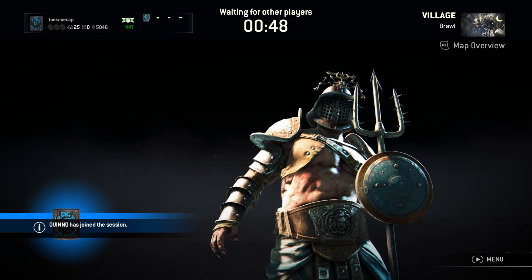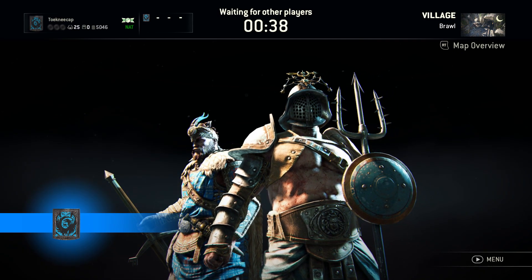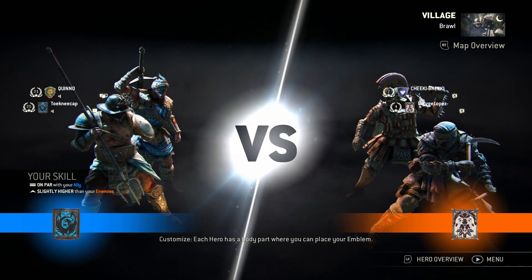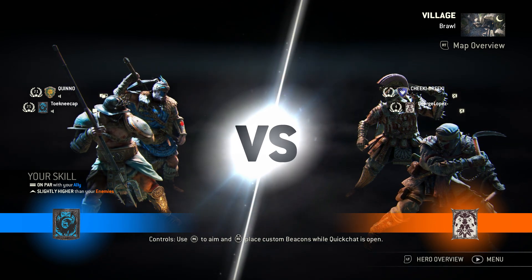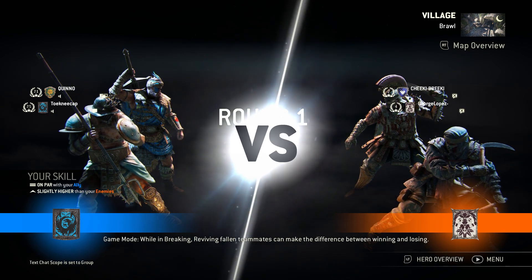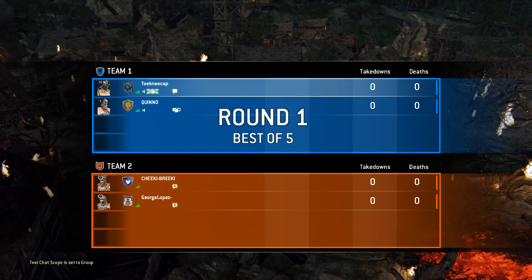In the 2v2 match we've got ourselves and a Highlander going up against — I thought someone was named George Lopez but instead we're going up against a Centurion and a Shinobi. All the DLC characters in one game, that's pretty cool. I'm on par with my ally and slightly higher than my enemy, so that's a good sign I guess, though that doesn't really mean much. I think it'll be easier to go up against the Shinobi, but maybe I'm talking out of my ass.